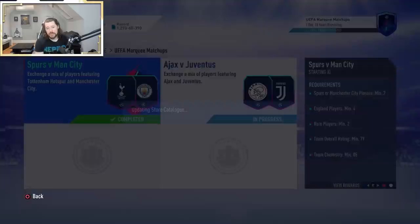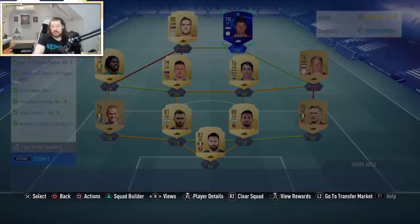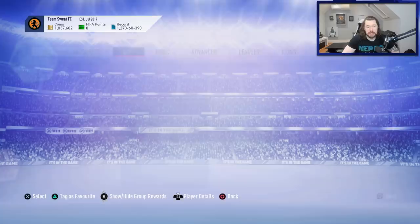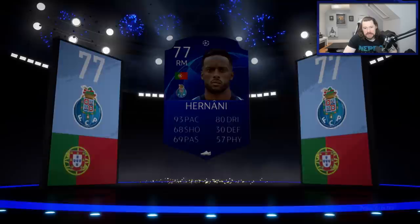We're turning in the Ajax and Juventus squads. I bought two Ajax players - the striker for 1,200 and the right mid for 1,200. Juntala is untradeable which is why I'm happy to use him, and the rest of the team is just players I had in the club. That gives us the Marking Matchups fully complete. I've already sold off most of my English players. No walkout - come on, let's get a nice 84 or 85 rated high-end top-five league card. We get a 77 Hernany - not what we're looking for.